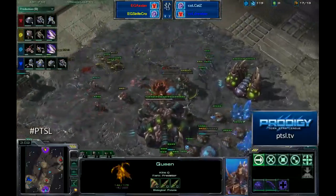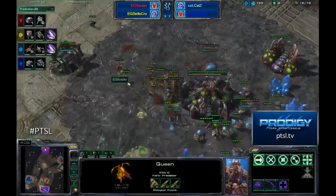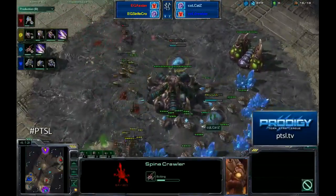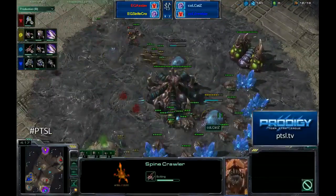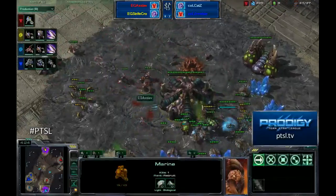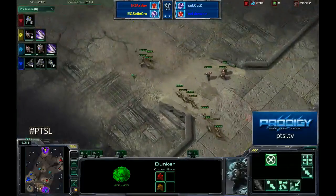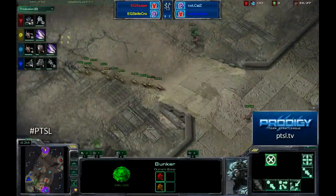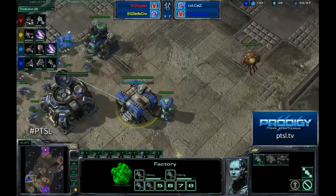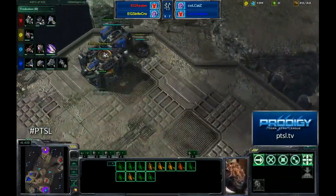Cats is already looking to be in a weak position against this rush. Both marines have survived and gotten a couple of kills apiece. Cats is trying to put up a spine crawler as quickly as possible — one will be denied but the other gets up. Cats has already lost quite a bit and has had to commit to many more lings than he would have liked. Drooby is going for banshees as quickly as possible, with EG coming back to attack.